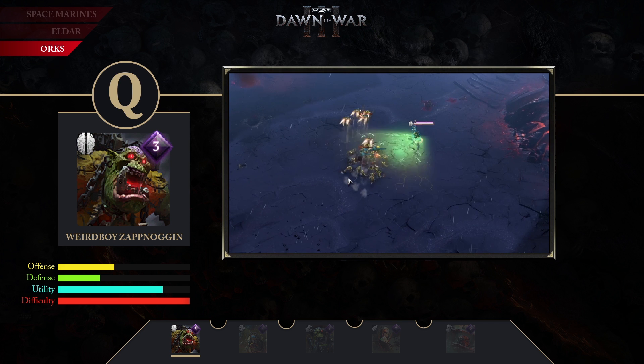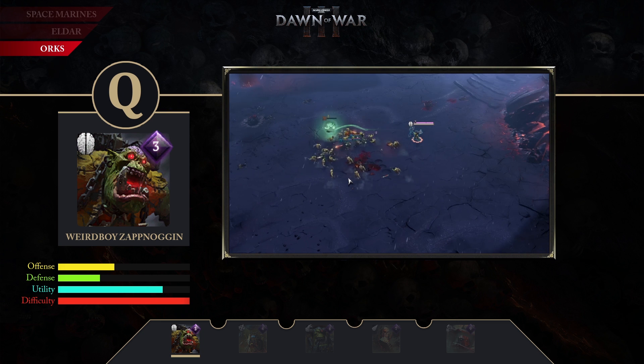Starting off we have his Q ability called Scrap Blast. Zabnaggin fires Scrap Shards in the target direction, grants shields and does AOE damage in a cone shape. Each charge of Scrap Shield increases the range of the blast.